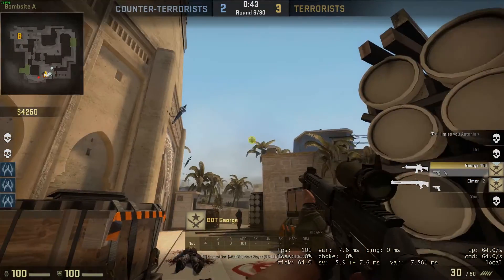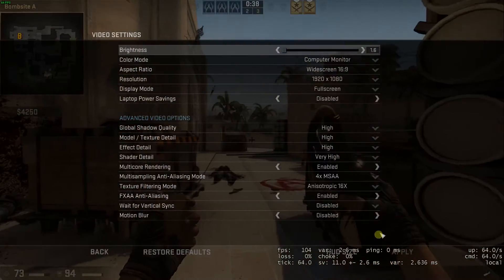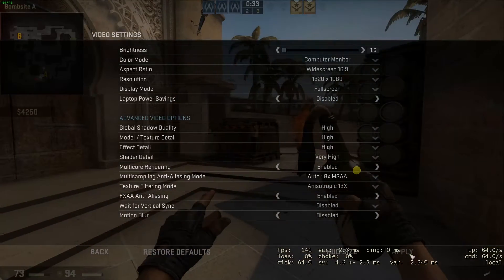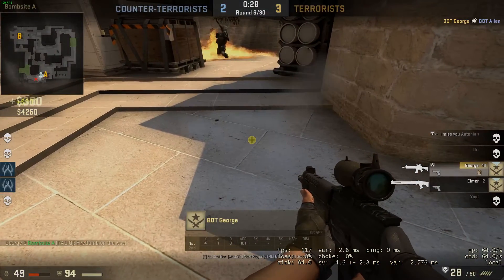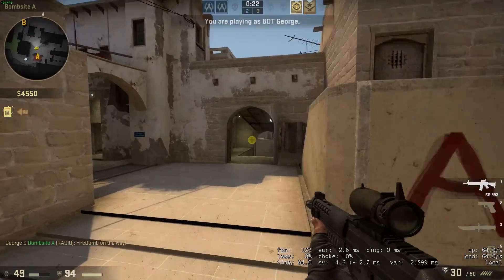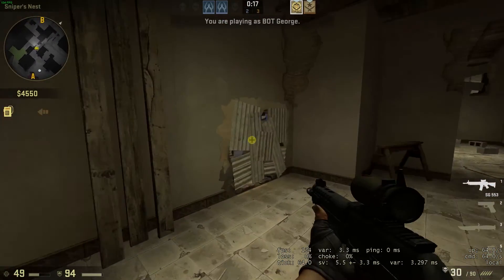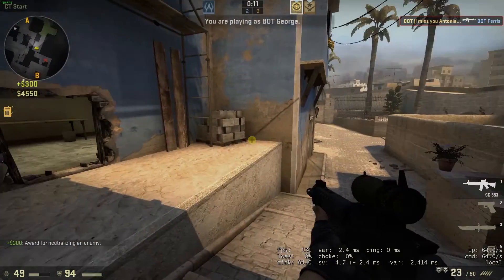Let's just check. All our settings are back to what they used to be, so everything on max. In the top left corner on net graph, you can see that I'm getting above 118 FPS, so it does seem like the problem was fixed and everything should be back to normal.